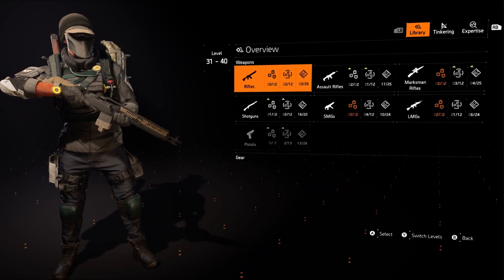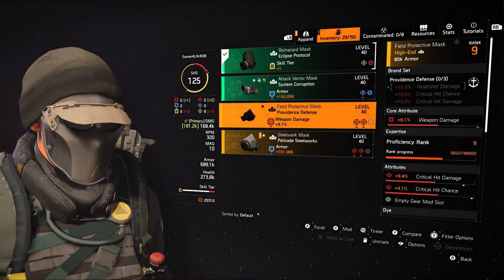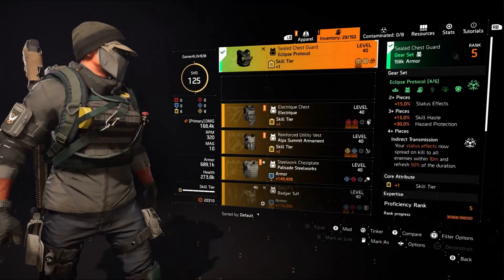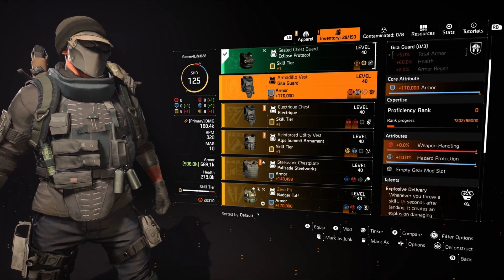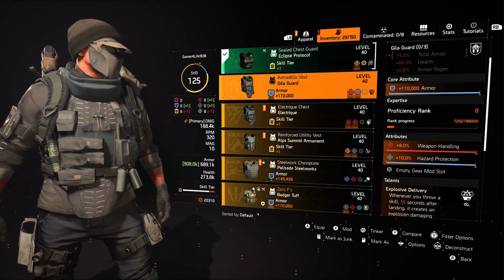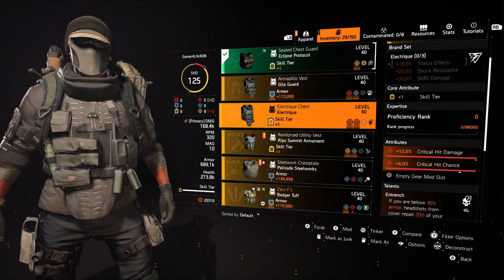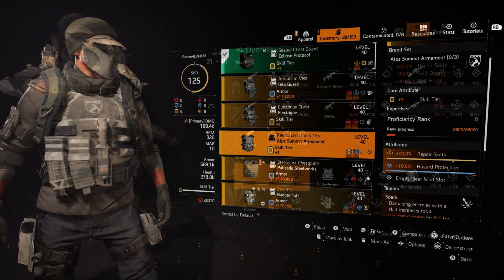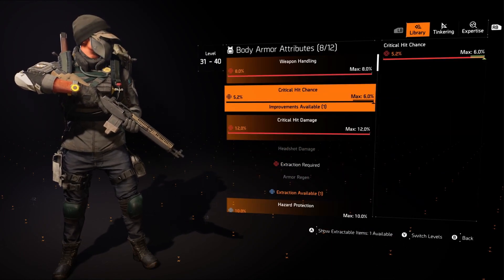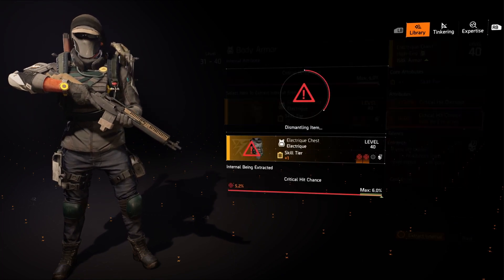Let's take a look at some gear pieces. I did some farming before I did this. We've already got max values on some of those — that's cool. Here's one we can do: crit chance for sure. We definitely want that crit chance to be maxed out.